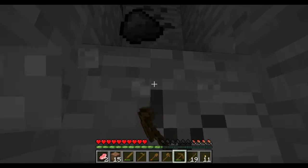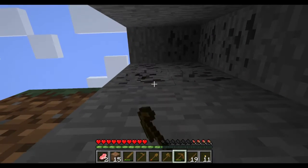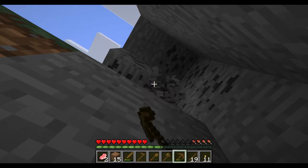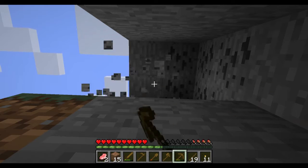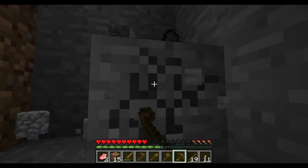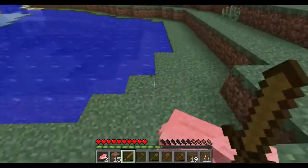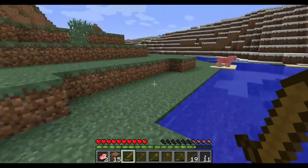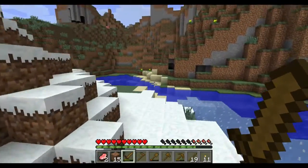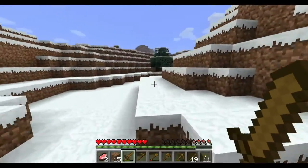We'll get a couple more pieces just in case — coal is always a hot commodity. It's taking me a little bit to mine this because we made our last pickaxe out of wood. We're actually going to be spending time upgrading our tools in this episode. That should be enough coal. Later on, maybe we'll make a pig farm so we can coax pigs in there and get them to reproduce.